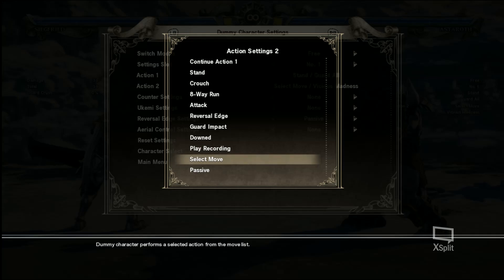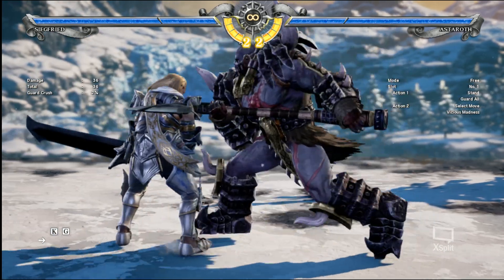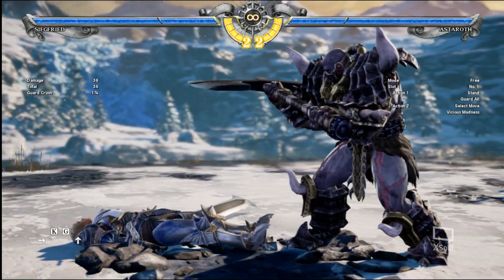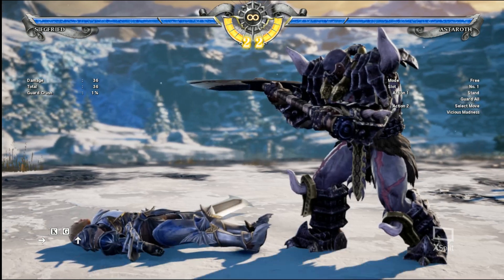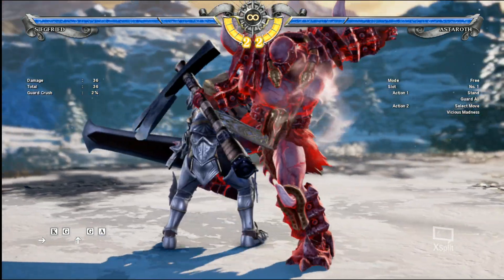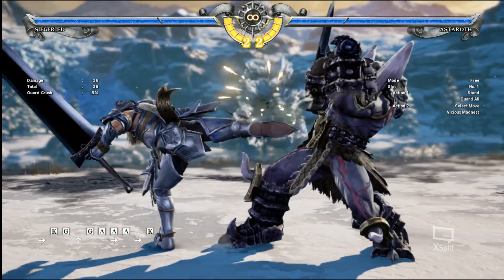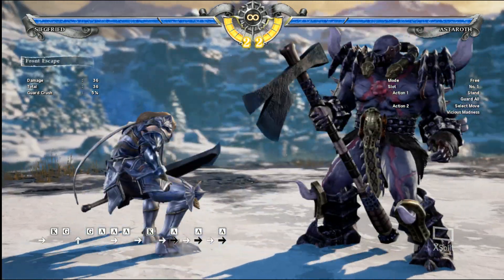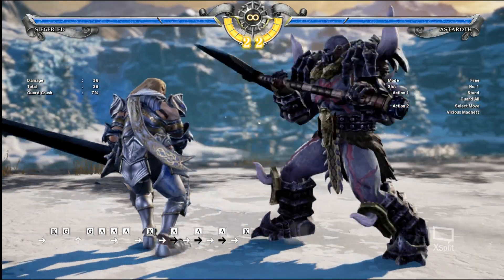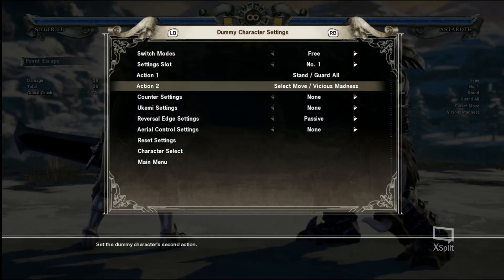The other version of that is the backwards one. This move is considered a forward grab. In Soul Calibur, to escape grabs you either have to push forward or back and any button except block. So to escape this move, you have to push forward or back and any button. The game even lets you know it's a front escape.